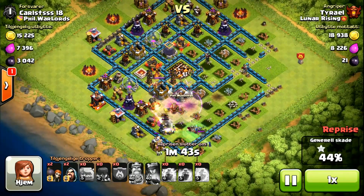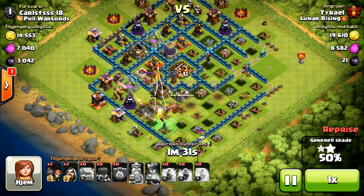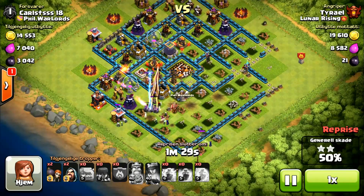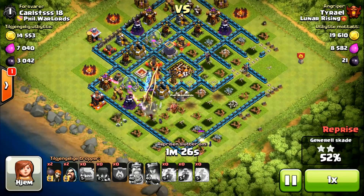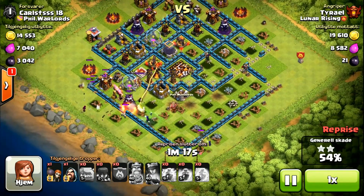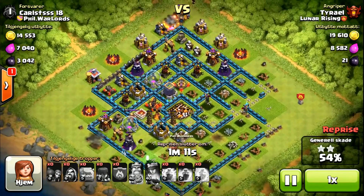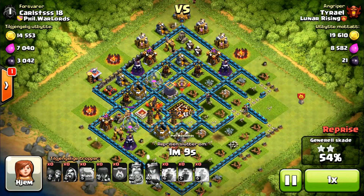It looks like this isn't a great attack — I might have to pick off some stuff outside. But look at the power of one Witch, one Golem, and one Wizard. That other Witch on the other side doesn't count because she's just hitting the wall. But they're actually going to be able to take the 50%. I'm just going to let it run through. I'll deploy my Wizards because I want to see how much percentage I can get — I want as much as possible. I deploy one Wizard down there to take stuff out, but the Archer Tower has other plans. A Wizard up top is going ham on that Spell Factory and staying just out of range of the Archer Tower to take out another Collector for a little more percentage.